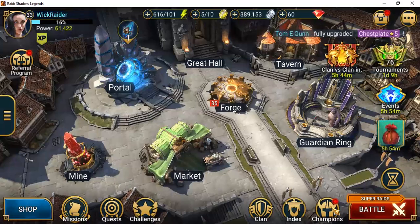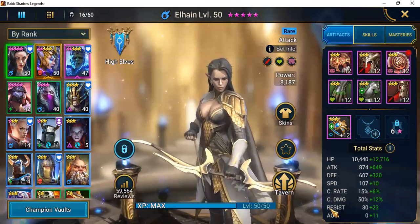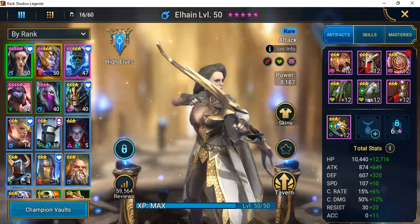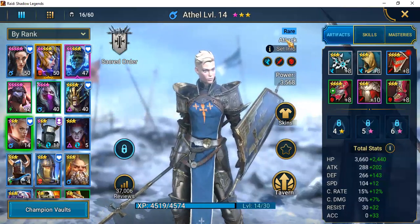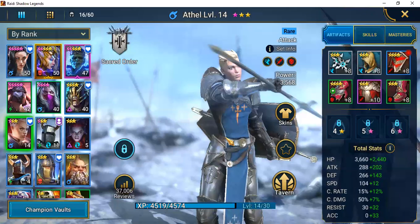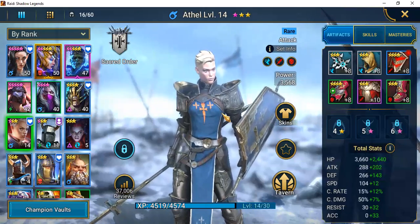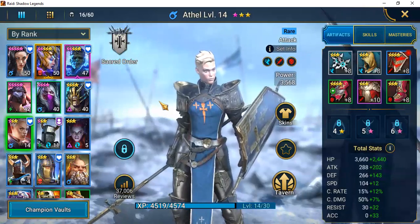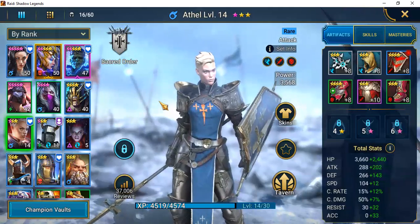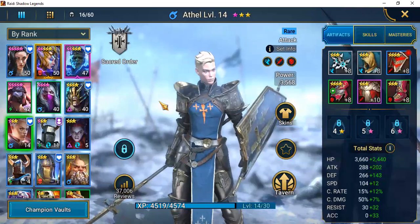Now let's take a look at what we pulled from the previous shards. I completed a task and earned three ancient shards, opened those, and we added Athel to our list. She is a rare champion — some of you picked her as your lead champion at the beginning of the game instead of Kael, Gaelic, or Elhain. We had Gaelic; I thought about keeping him, and I know some people have six-starred and heavily ascended him.